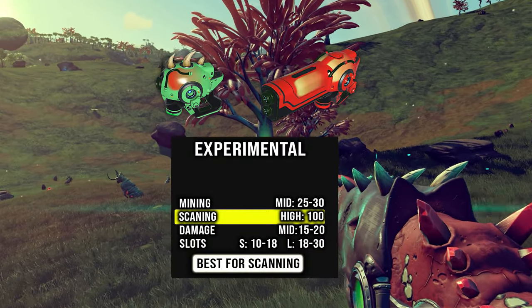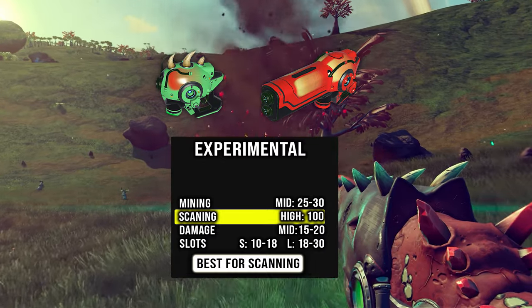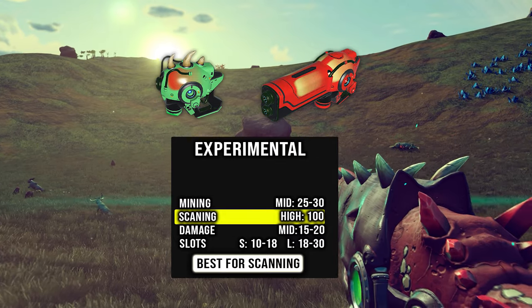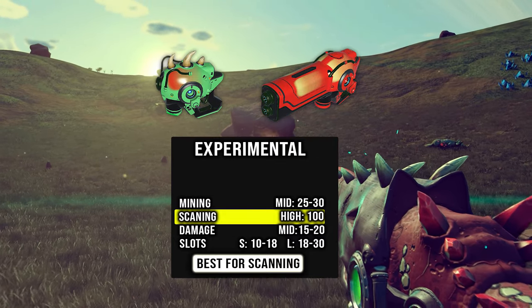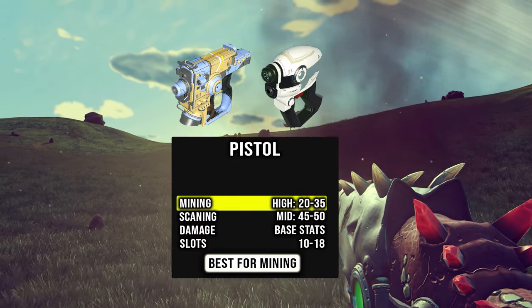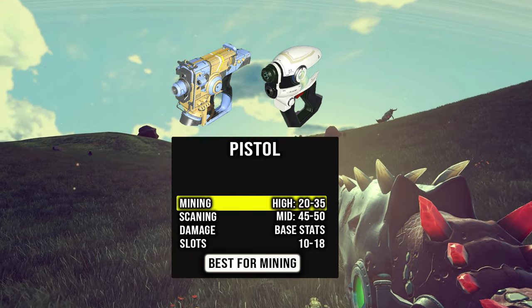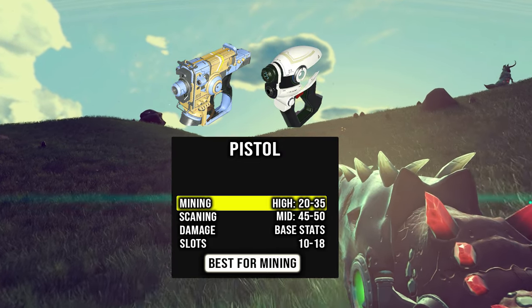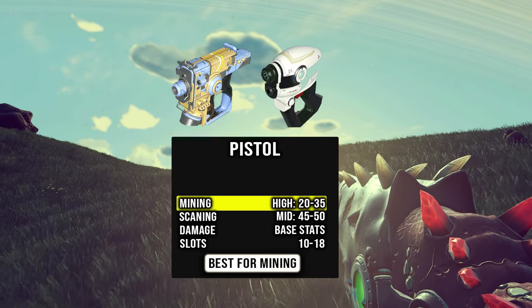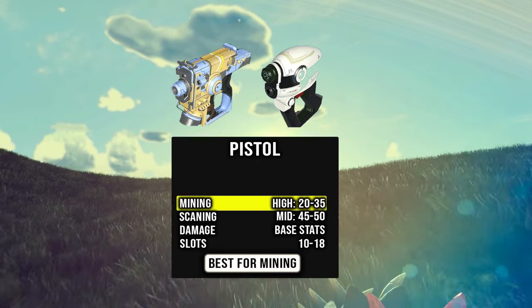Next is the experimental — best for scanning with a 100% bonus. They come in small and large, same as the rifle, with the only difference being slot count and size. Then there's the pistol, also known as the starter pistol, and another one I call the staple gun — best for mining with a very high bonus, and good for scanning too, though low on slots.